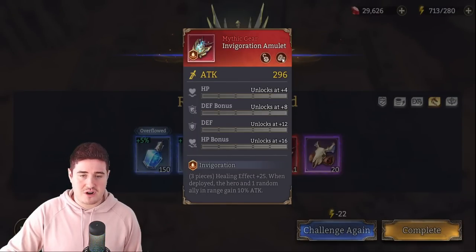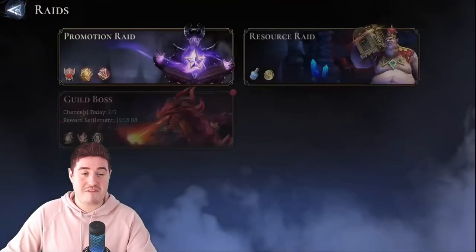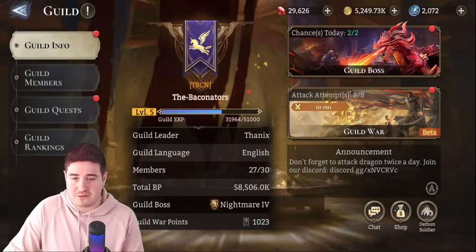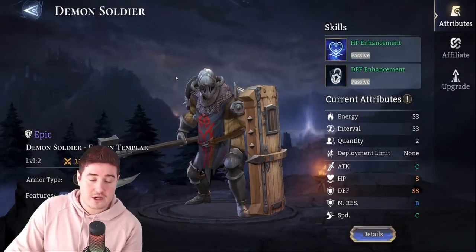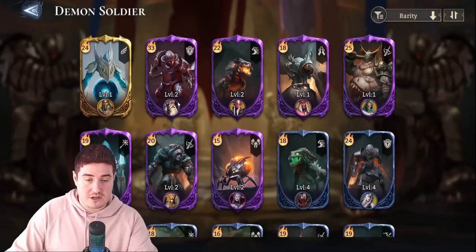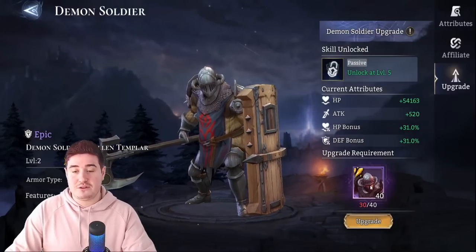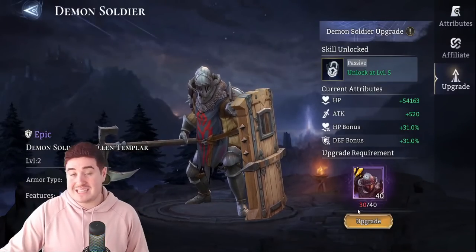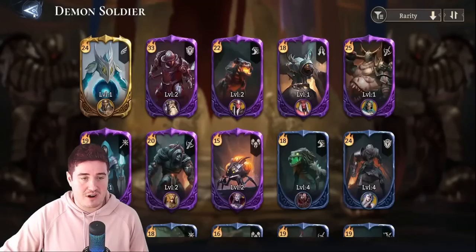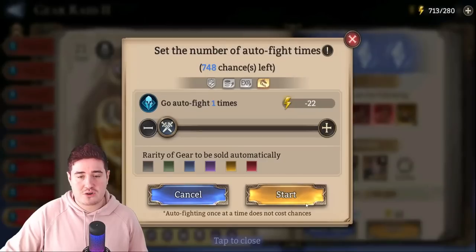Quick tip on demon soldiers: the Fallen Templar could be the best or most important demon soldier in the game right now, and he drops from Gear Raid 2. I already have mine at level 2 — to get to level 3 you need four copies or 40 shards. I was at zero yesterday and after maybe two or three hundred runs I got three copies, so I was quite lucky. Make sure you get this Templar — extra reason not to neglect Gear Raid 2.